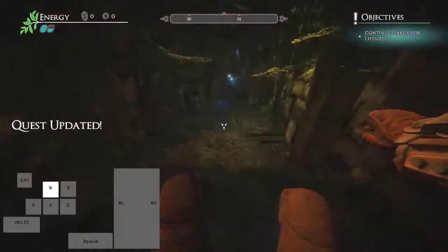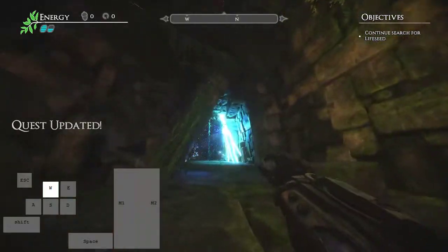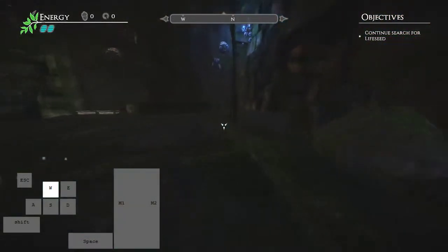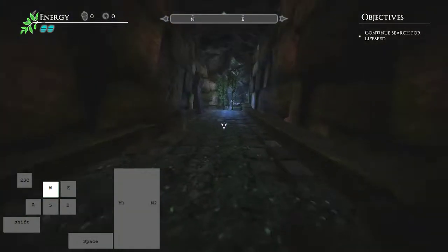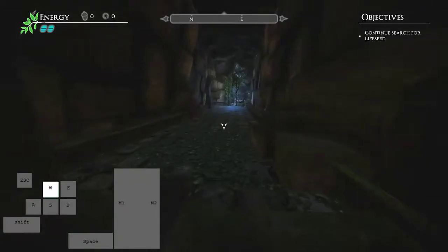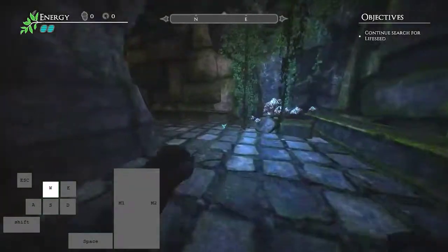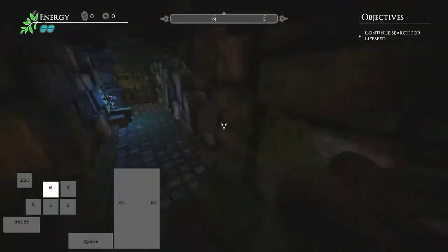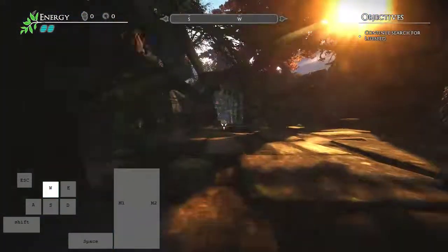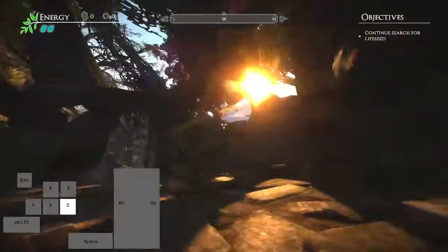We're loading into level 2 - make sure you're holding W. I didn't do the glitch before because I was showing other things, so we're just gonna pretend like we did. You go through these tunnels; if you have good movement you can do that with a lot of speed - you can see that in people's runs. We're getting out here and the main goal is to get across this mountain.